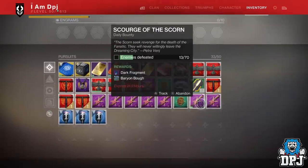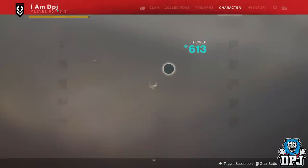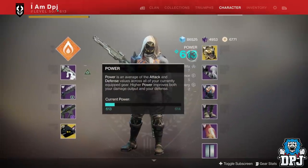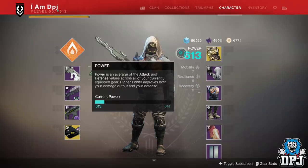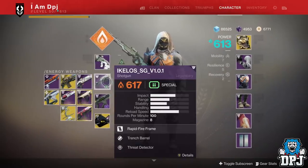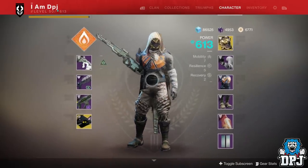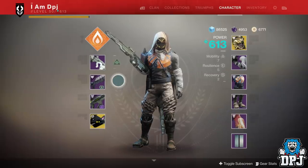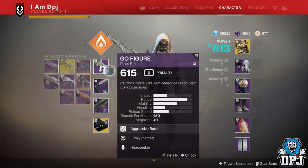Hopefully that helps me increase my overall power level. When you complete the Forge for the first time you unlock all the holster things via Ada-1 within the tower, but I haven't got that far yet so I will keep you updated. At the minute I'm at 612 so I've got a few things to do. I'll probably end the week at about 614 if I am lucky — that is for damn sure.